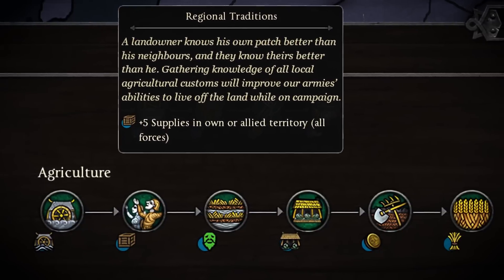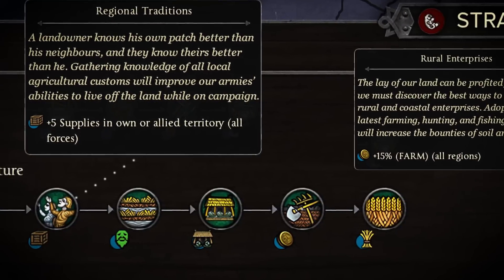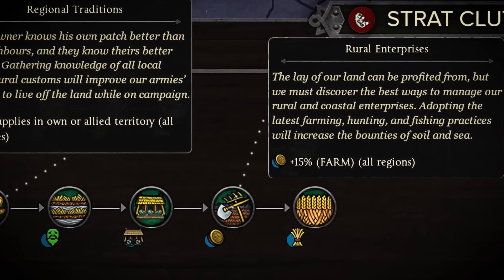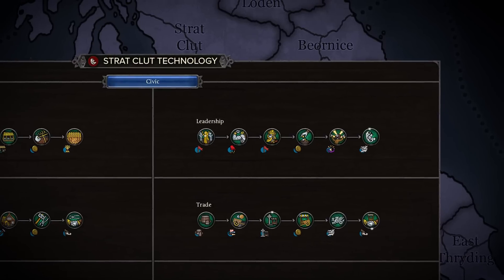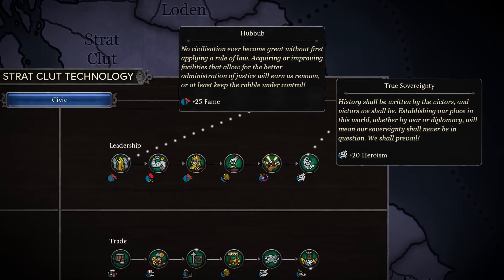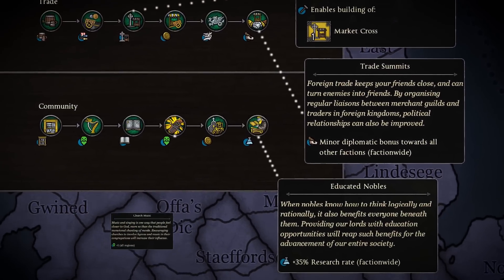The upgrades themselves are similar to what we've seen in past Total War games, and reflect a nation on the rise. From increased farm income to additional supplies for your army, the agriculture chain is all about feeding your society and your troops, while industry allows road upgrades and cheaper construction. Dividing out the research into subcategories lets you decide what to focus on in your campaign without requiring unrelated techs to slow down your progress. Research can also be used to bring you closer to your victory condition, enable unique buildings, and bestow bonuses to trade, happiness, and even research.